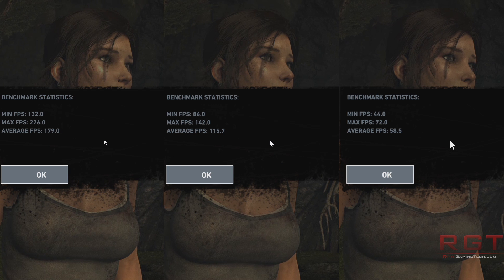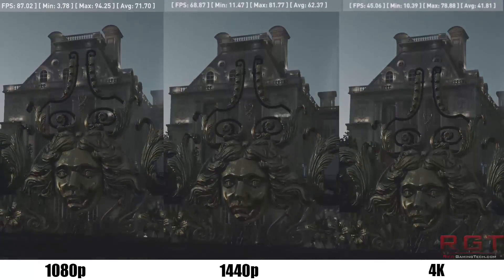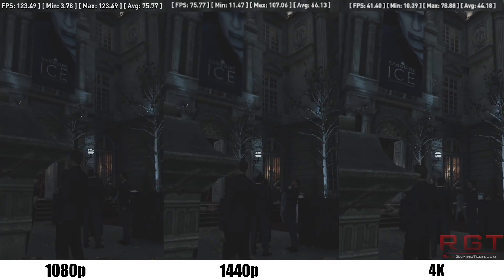A nice mixture of traditional DirectX 11 workloads, combined with the newer DirectX 12 and Vulkan APIs, to give you an idea of how the Omen X will handle games of the future, testing resolutions up to a punishing 4K, which is four times the number of pixels on screen than 1080p.